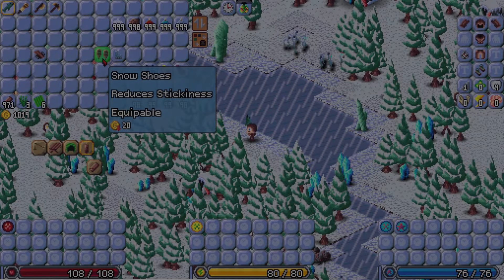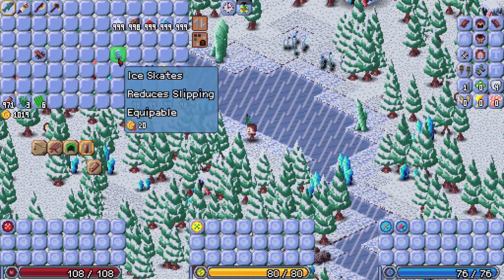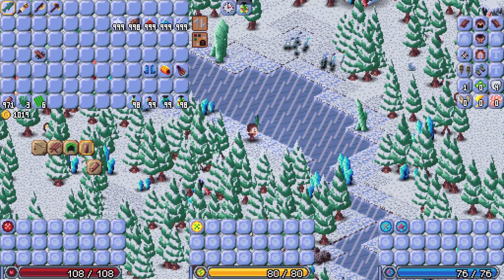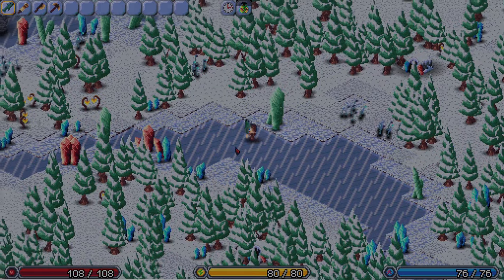Players will now be able to find snowshoes, which will reduce the stickiness of the terrain they're currently walking on. Specifically with snow tiles or with mud tiles, these will help get the player to where they're going a little faster. Also, no need to slip on the ice anymore if you're wearing a pair of ice skates. These will help reduce the slipping and get you walking correctly on the ice. No more slipping.